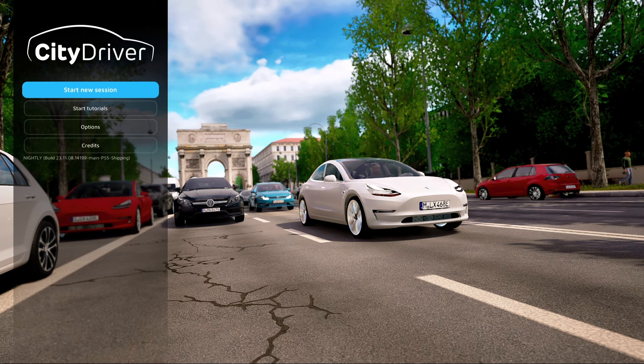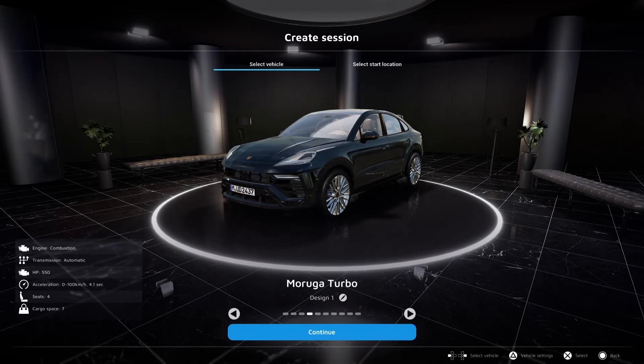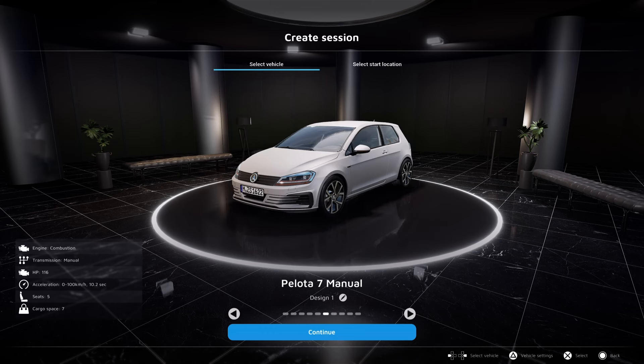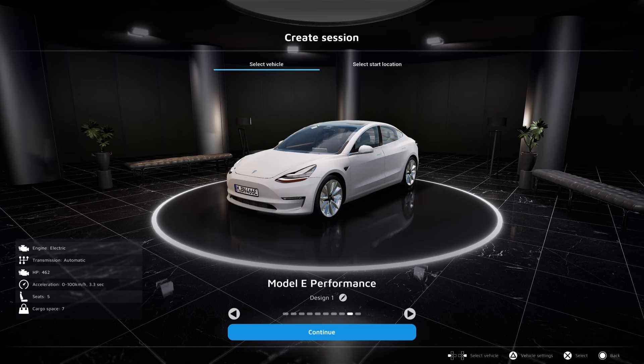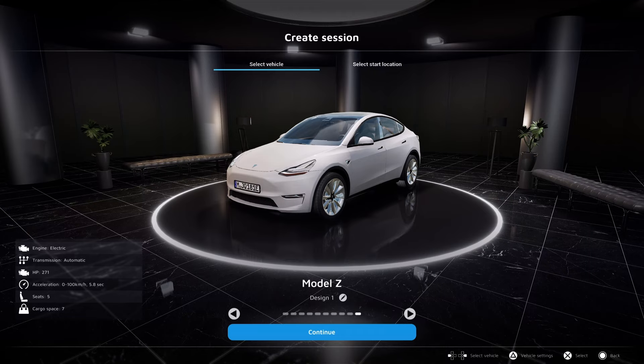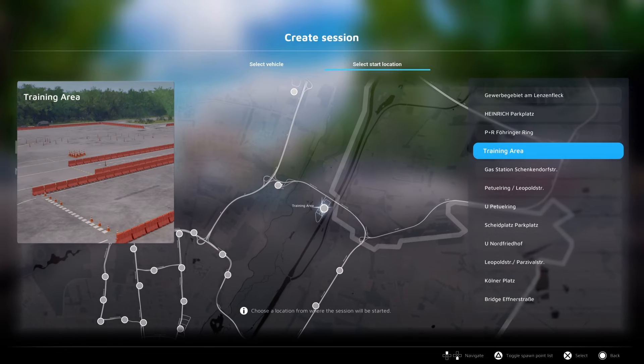Hello everyone, welcome back to the channel. We're back on the PS5 for a quick go on City Driver — I've only done one video on this so far, which was the first look. We'll talk about some of the feedback to that video as we go. Let's just jump in and do a new session. I thought about taking out the fake Tesla — we'll go electric in this video. There's a Model E Performance and also a Model Z, quite fancy.